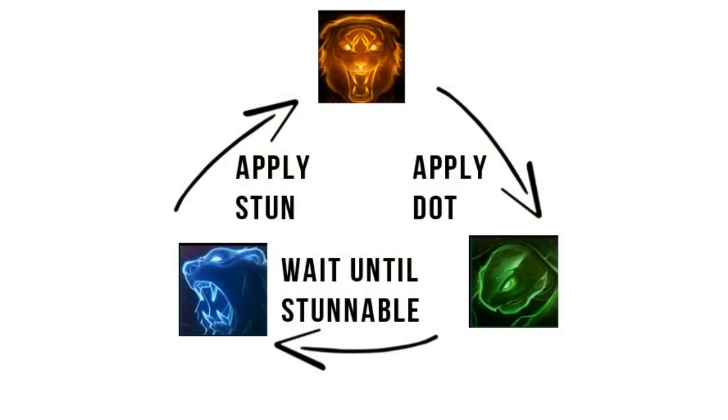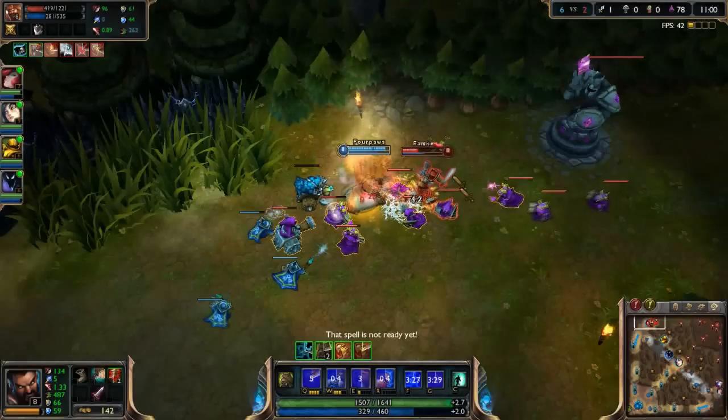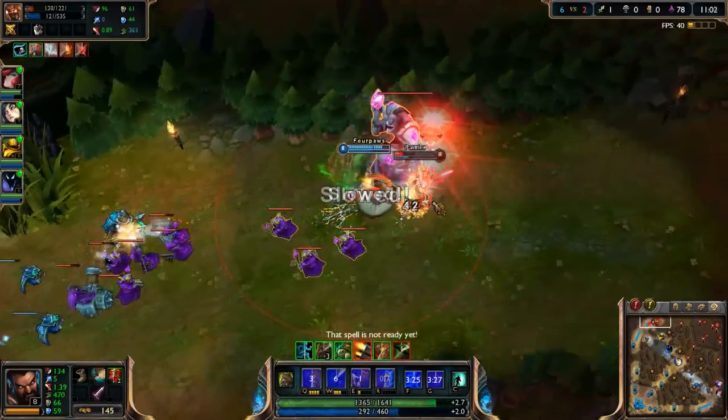Here is a simple flow chart for the stance dance. Rotating through your abilities this way maximizes the use of Udyr's forms and should easily allow you to out-duel many opponents.